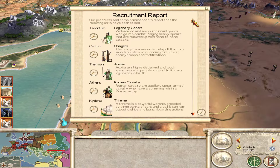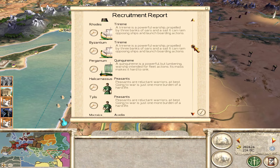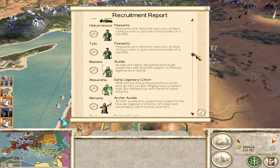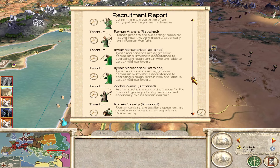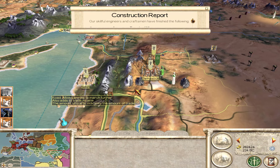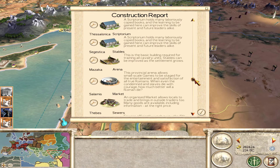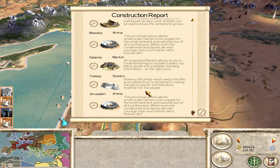I've been recruiting quite a bit. I've got some cohorts, onagers, auxilia. We're not neglecting our navy either — we're getting a lot of ships. Training up peasants just to maintain public order. Doing a lot of recruiting and a lot of upgrades. We're going to continue to build scriptoriums to get better retinue. An awesome Temple of Mars in Croton — that will help with our experience for our troops. And we've got some markets and sewers as well.